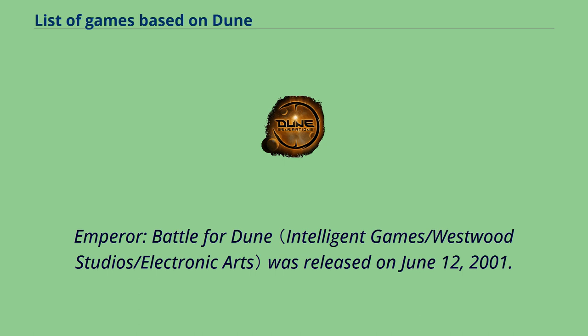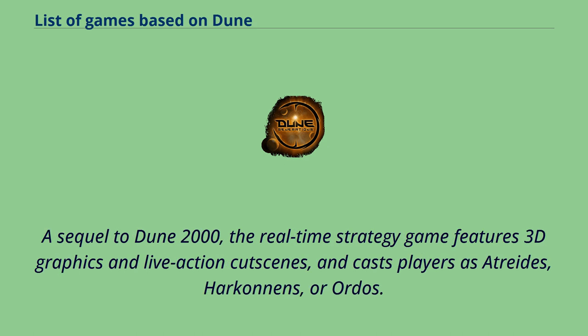Emperor: Battle for Dune was released on June 12, 2001. A sequel to Dune 2000, the real-time strategy game features 3D graphics and live-action cutscenes, and casts players as Atreides, Harkonnens, or Ordos.